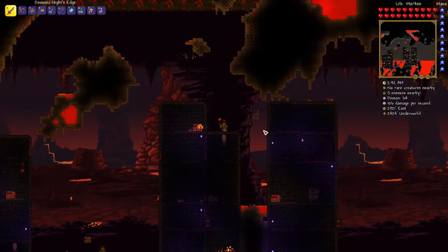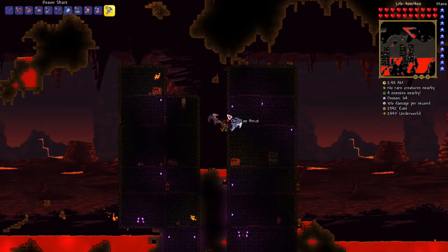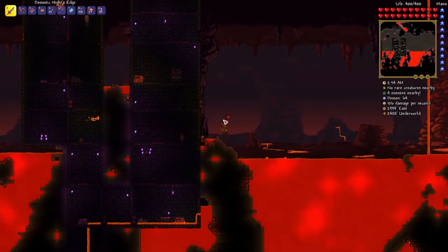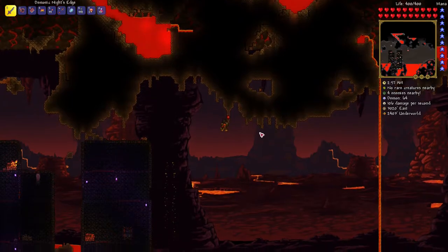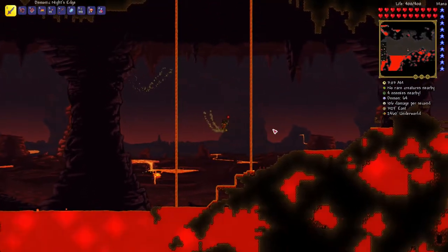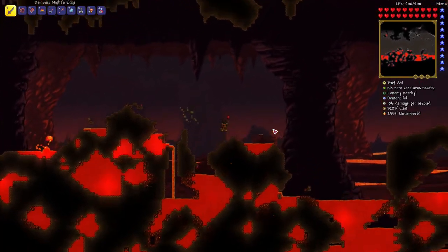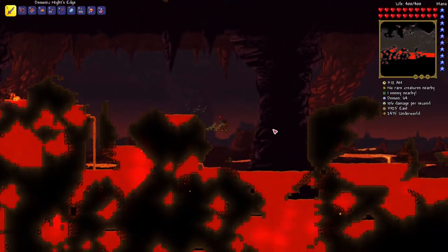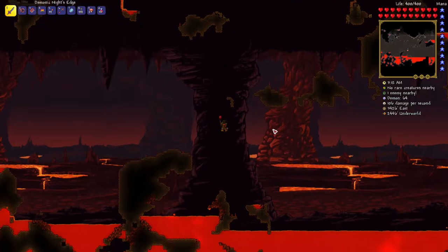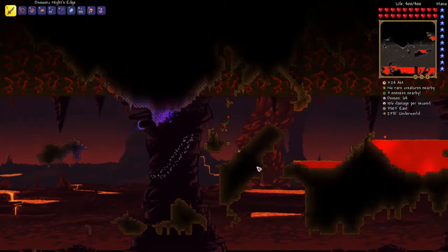I got bombs - I don't need bombs. I got a lot of free material from taking out the buildings to build my pathway: brick, hellstone brick, and some furniture. You can use it to build or make some extra money, but don't use the hellstone brick for NPC housing because hellstone brick kills if you stand on it - NPCs will die.